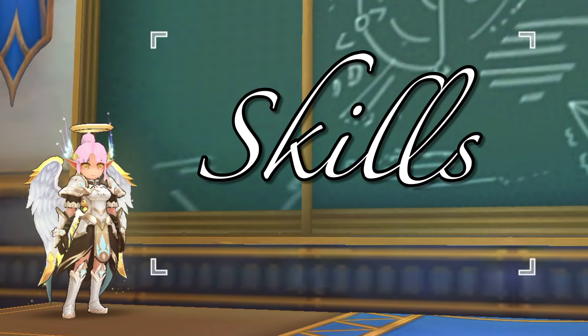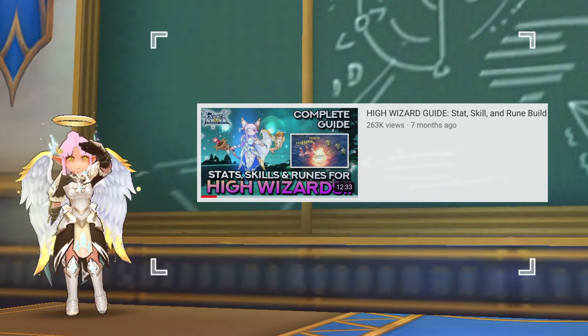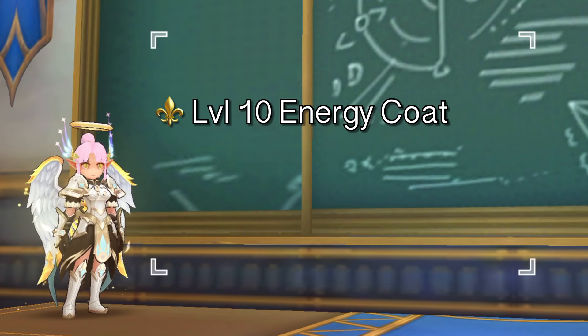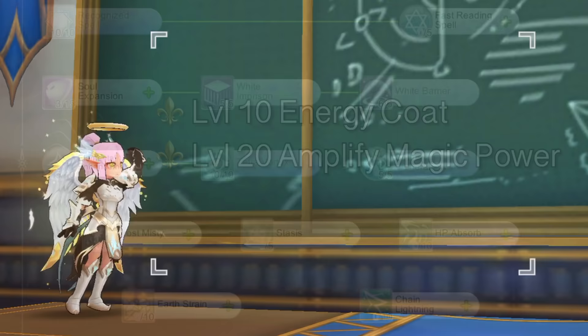Next, let's talk about the skill point allocation. In general, the skills from Mage to High Wizard class are the same as those mentioned in my previous High Wizard video — I have it linked down below. Just to highlight, make sure you have Level 10 Energy Code for damage reduction, magic damage, and ignore MDF, and Level 20 Amplify Magic Power to boost damage.